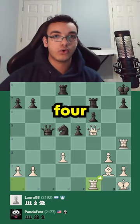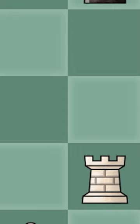I found this brilliant move in 4 seconds. In this position, I play rook to f1. My opponent blunders with knight to e3. Here, I've sacrificed the rook!